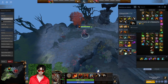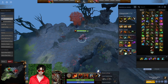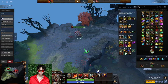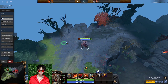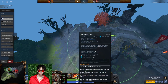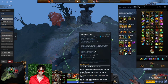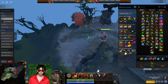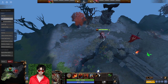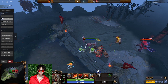For your item build, start with Quelling Blade, double Gauntlet, Iron Branch — go Faerie Fire if you want. The first item you want is Soul Ring, because it lets you spam your spells. In the early game you might not sustain enough from Dragon's Blood to use Soul Ring freely, but you can use it about three times if you space them out. If you're having an easy lane, going Gloves of Haste first is fine since DK doesn't have an attack speed problem.